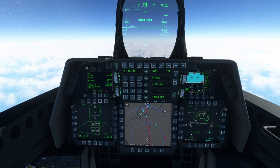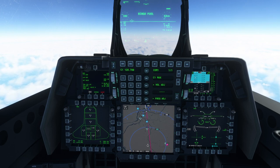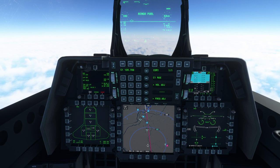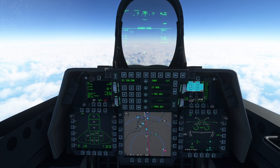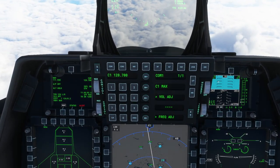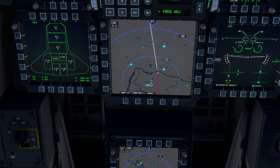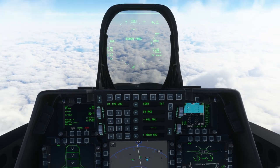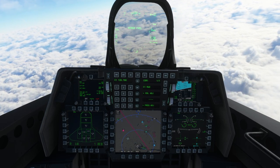Considering I haven't done a dead-stick landing before in this aircraft, it's going to be interesting - only 64 pounds of fuel left with no apparent unusable fuel. We will go down gently and see where we end up. We are once again below Mach 1. We've got KCPS and KBLV as potential landing locations - I'll try for KBLV at 30,000 feet, still descending. It seems to be Scott Air Force Base, so that's appropriate.